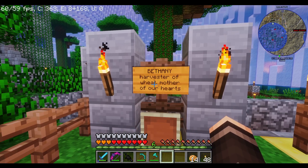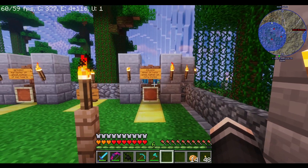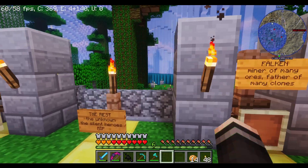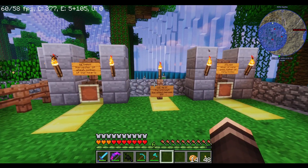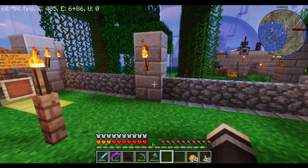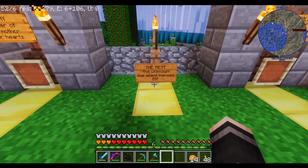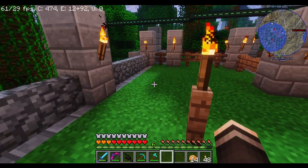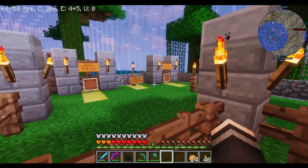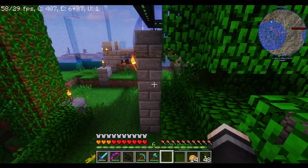And this is for Bethany — harvester of wheat, mother of our hearts. These are the only two that I remember their names, to be honest. If you guys remember any of the names of the other villagers that we lost — which is all the ones we've had up till now — let me know in the comments and I'll put a grave for them too. And this is for the rest — the unknown, the silent heroes, rest in peace. We got the graveyard done. I think that's pretty important. Show respect. If we're gonna start over, we can't forget about what we've done in the past. We gotta move forward. We gotta do better.